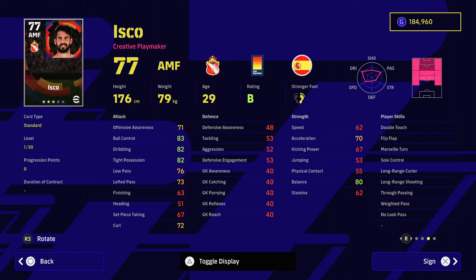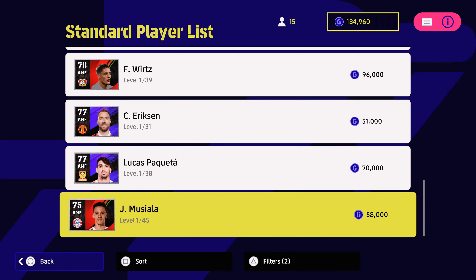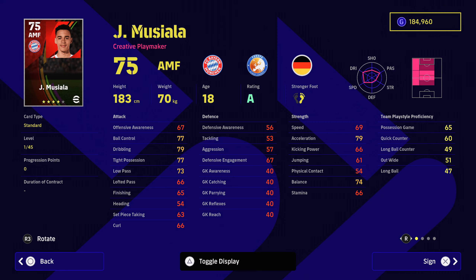He can play in a variety of areas — just look at that mini map in the top right corner. Now for 58,000, you can pick up Messia La. Just look at these stats: 77 ball control, 79 dribbling, 77 tight possession, 79 acceleration, 69 speed — good speed-acceleration disparity. 65 for his possession game. Take a look at these player skills: one touch passing is obviously the key one. He hasn't got through passing, which is a little bit disappointing, but he has got first time shot. Try to boost his finishing over his low passing and make him more of a dribbler to really maximize him. He's got 45 levels and you can build him how you want.